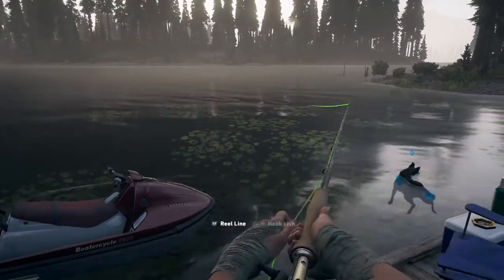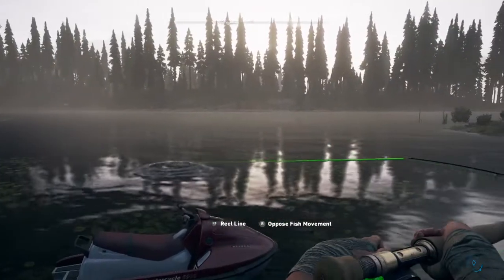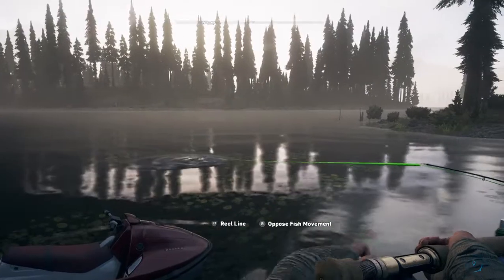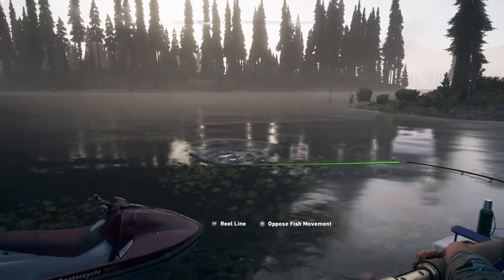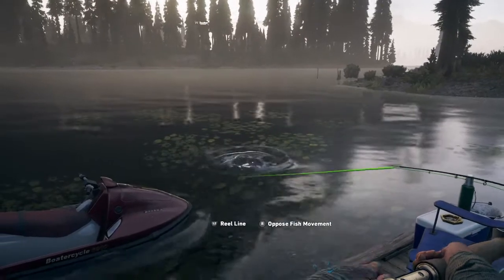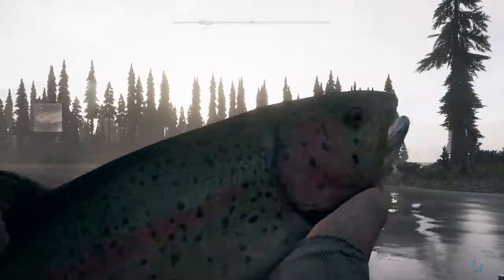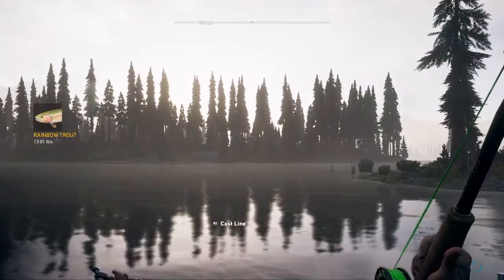Looks like we got some coming near my line. Then you push R2 to reel in and snag the fish. Then once you get it snagged, you push L2 to reel in the line. And you want to push the R analog stick in the opposite direction that the fish is going. And there, that's how you do it.